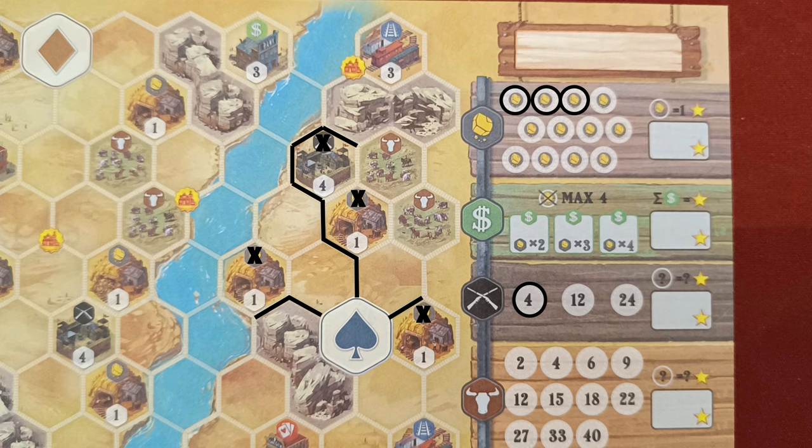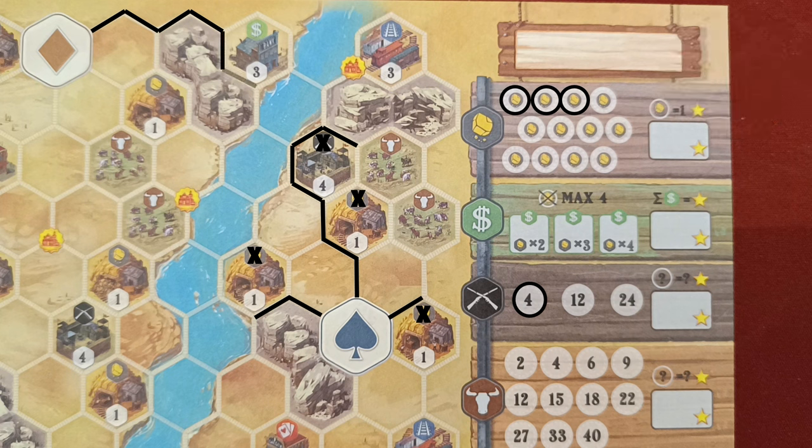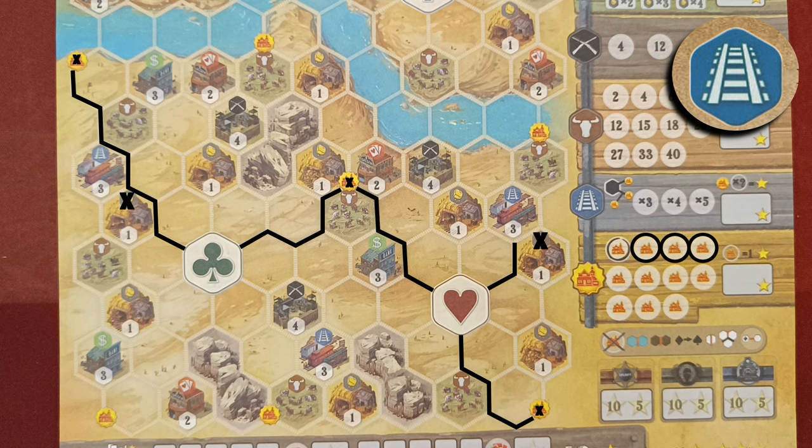Even crossed-out nuggets count, as we'll see with the next feature: banks. Banks work together with nuggets. To activate a bank you need to draw three of its edges. Once done, you can cross out up to four circled nuggets — for example, crossing out two nuggets. Then go to the leftmost empty bank space and multiply the nuggets crossed out by the multiplier shown, so two times two equals four victory points at the end of the game.